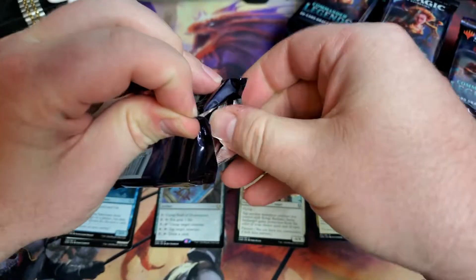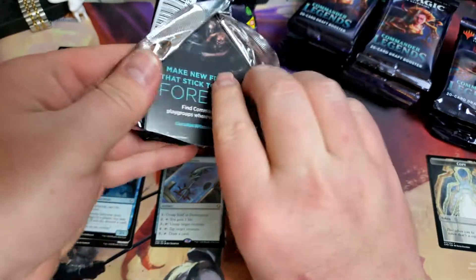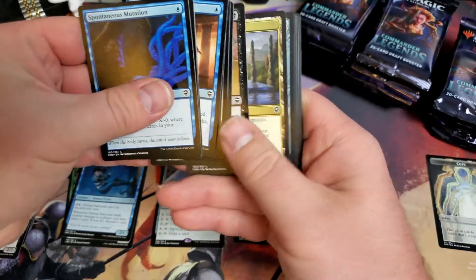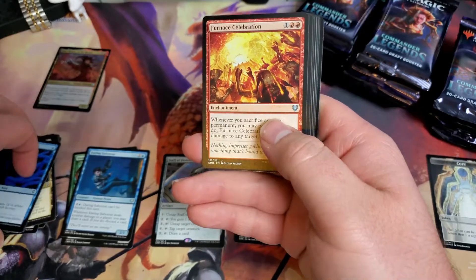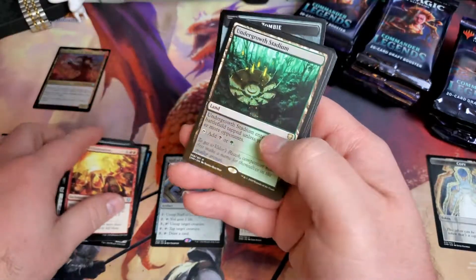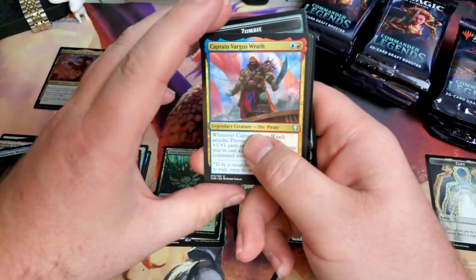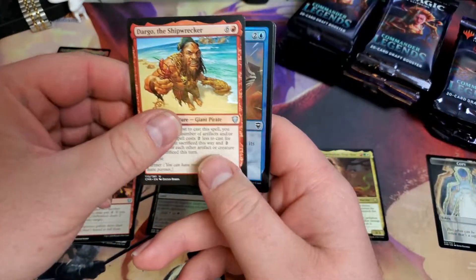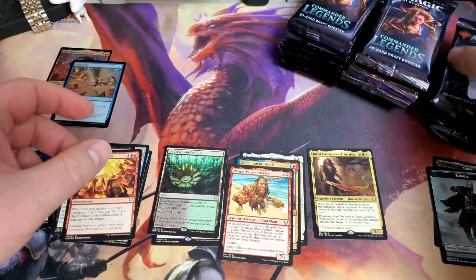I have to start using the triangle of opening for these cards. Get through these commons - I know there are some good commons but we're just worried about those mythics and rares here. Undergrowth Stadium, Captain Vargas's Wrath, Dargo Shipwreck, and a Foil Gale Strike. So that was kind of underwhelming.